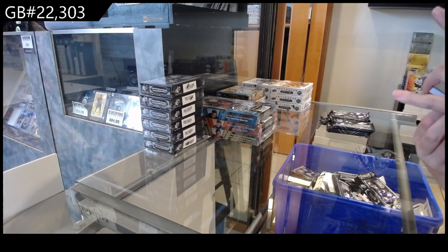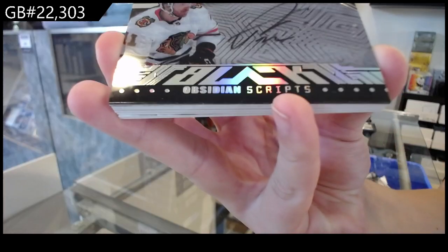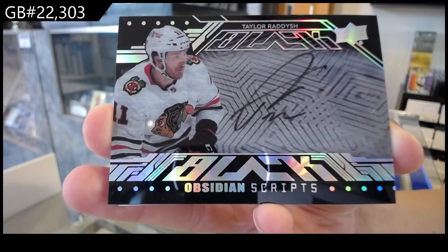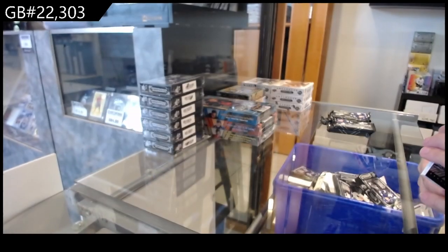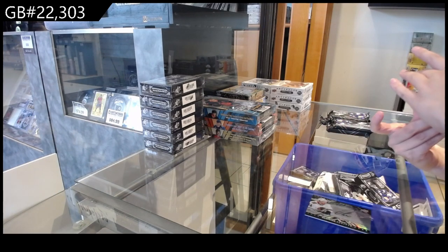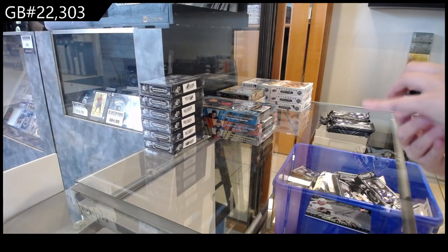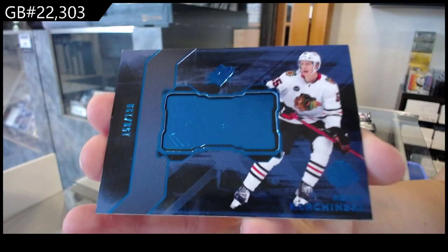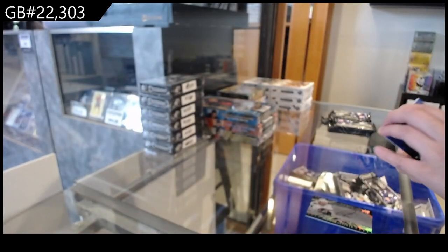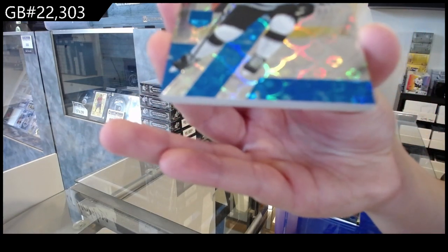We start off with an Obsidian Scripps auto for the Chicago Blackhawks, Taylor Radish, numbered to 199. Fine Eye Rookies Blue for Chicago of Kevin Korchinski. We have numbered to 100, Blue for LA of Andrzej Kopitar.